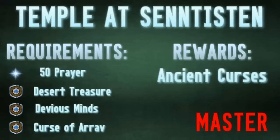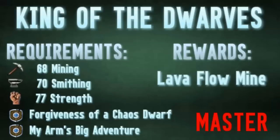Up next is Temple of Senntisten, and we all know the rewards for this one: Ancient Curses. If you have 95 Prayer, you can use the Turmoil Curse, and at 92 Prayer, Soul Split — one of the most useful unlocks in the entire game. You still have to train your Prayer; you don't get those right away, but you have to complete the quest as well.